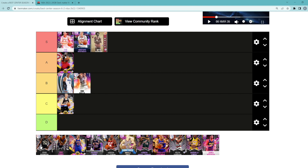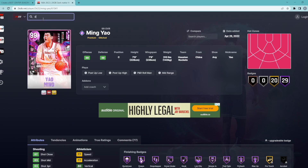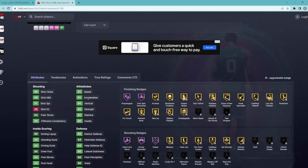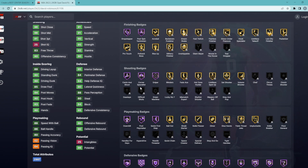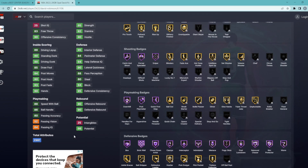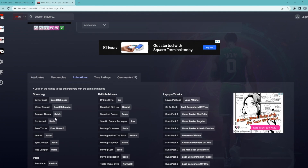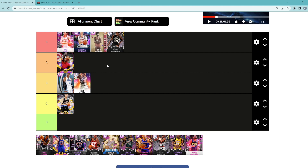Next center on the tier list is going to be Galaxy Opal David Robinson. Some people might disagree with me on this one, but I do think D-Rob is still a top five center. I think David Robinson is better than Dikembe Mutombo because I feel like he's a better overall center. He's 7'1 with a 7'5 wingspan, having a 91 three ball, 96 midrange, 91 speed, 91 acceleration, 94 block, 80 steal, 84 perimeter, and a 95 interior defense. He's got Hall of Fame catch and shoot, corner specialist, sniper, quick first step, chase down artist, brick wall, clamps, interceptor, rebound attack, and rebound chaser. He can even handle the ball a little bit — 86 ball handle, 89 speed with ball. David Robinson on quick release timing is one of the best big man jump shots in the game. A very complete center and top five in my opinion.